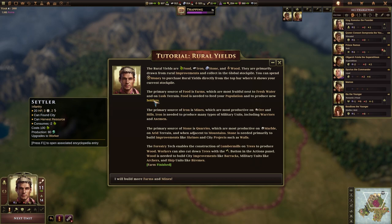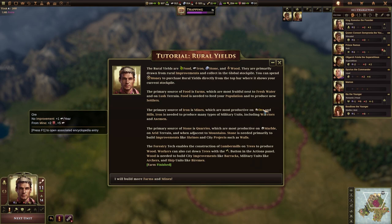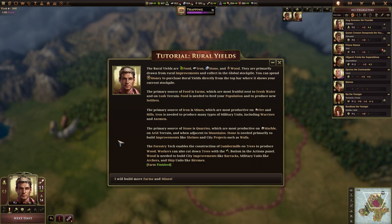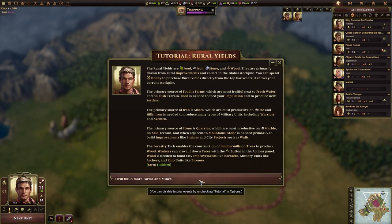The primary source of iron is mines, which are most productive on ore and hills. Iron is needed to produce many types of military units including warriors and axemen. The primary source of stone is quarries, which are most productive on marble and arid terrain and when adjacent to mountains. Stone is needed primarily to build improvements like shrines, city projects and walls. You don't necessarily need ore to get iron or marble to get stone. Forestry tech enables lumber mills on trees to produce wood; workers can also cut down trees manually. Wood is needed to build city improvements like the barracks, military units like archers, and ship units like biremes.